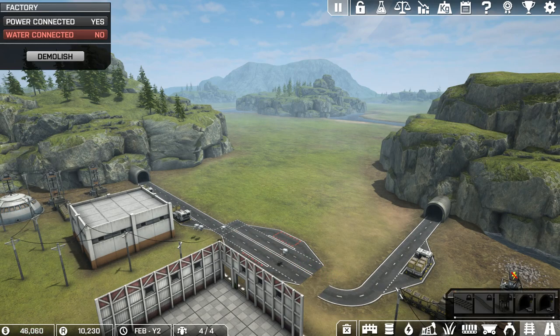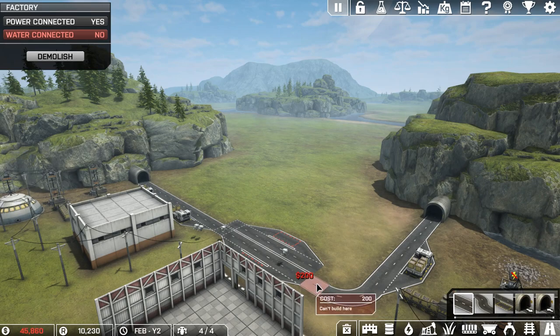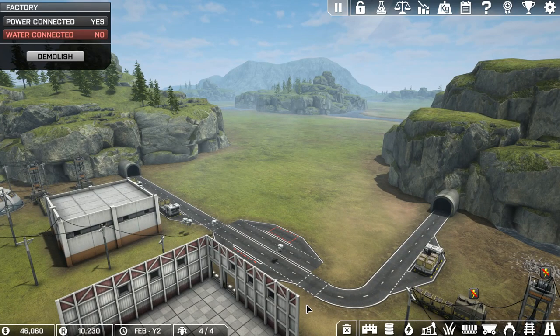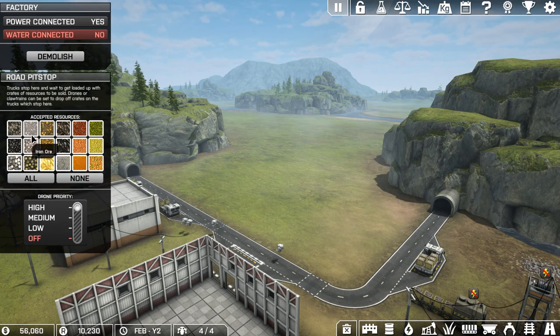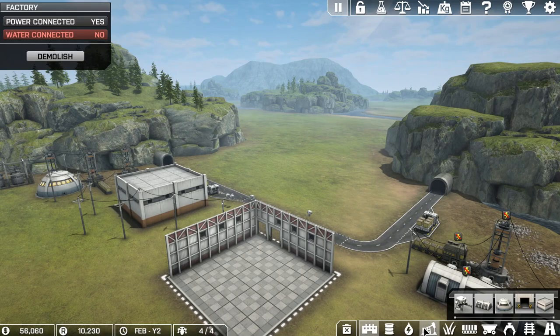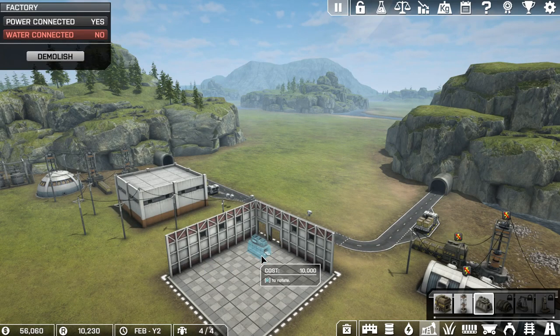Excuse me, this is my first time building roads in this game - I will get the hang of it eventually. I had something to do with a truck stop somewhere but I can't seem to repeat it, so let's go ahead and sell that. We'll set that priority high, set everything to iron only, and go over here - we're going to get two refiners in here.